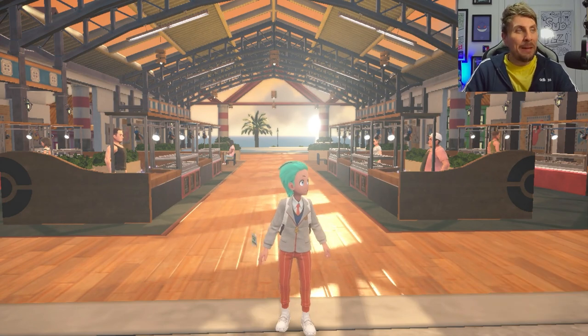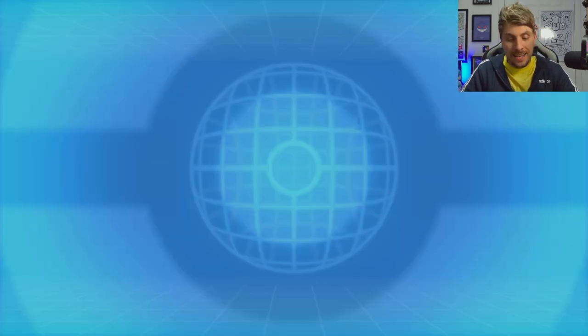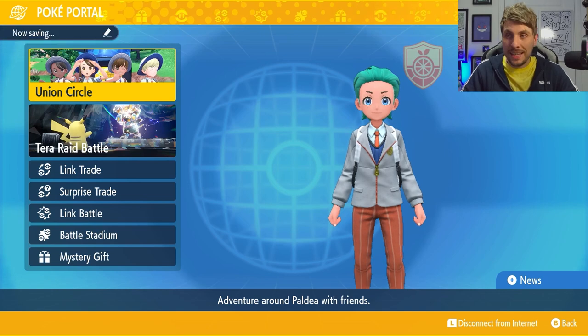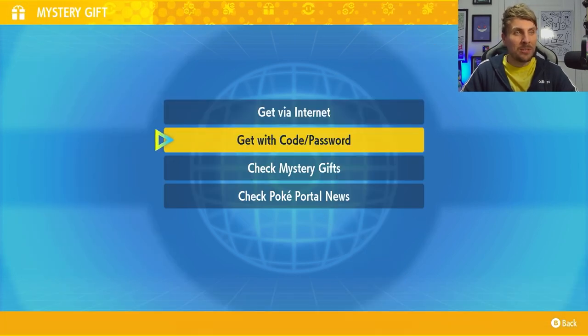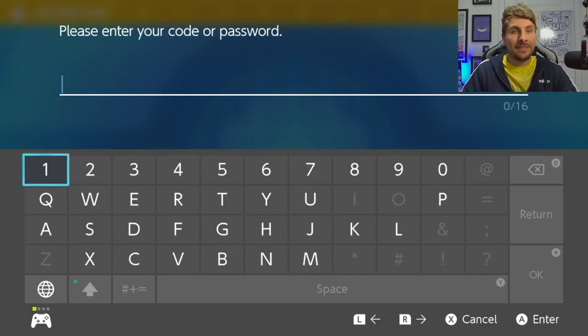Once you are in your game, you're going to want to come down to the Poké Portal and then connect to the internet. You can hit your left shoulder button and it will just connect you to the internet. Then when you're connected, come down to Mystery Gifts, and once you're in Mystery Gifts, select 'Get with Code or Passcode.' Remember that you don't need a Nintendo Online subscription to get these mystery gifts.